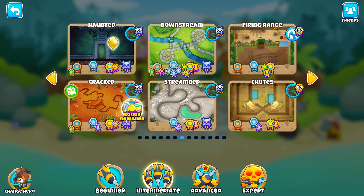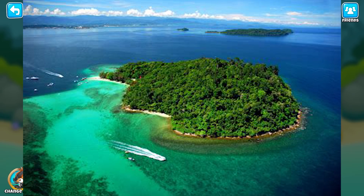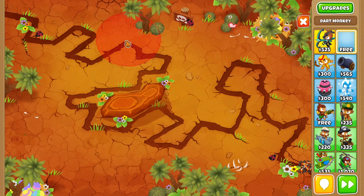If you're just starting the game and don't have many Tier 5s or much HP, the best maps to start on are Cracked, Streambed, Carts and Darts, and Spice Islands. My personal top two are Cracked and Streambed. Cracked is probably the longest map in intermediate and there are lots of places to put your towers, and you can remove obstacles to place water towers.